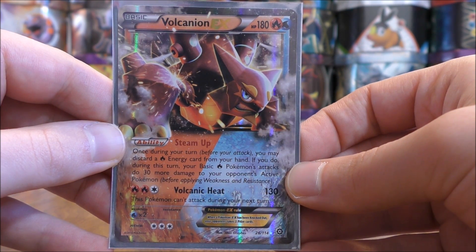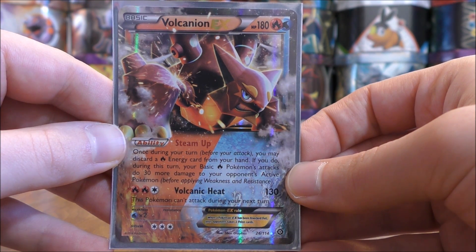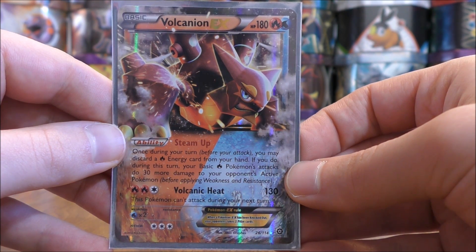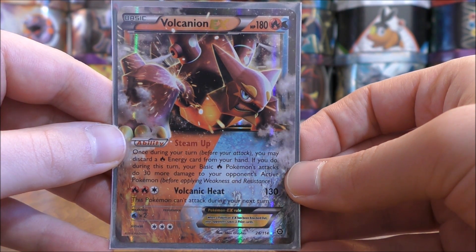Volcanic Heat does 130 damage for three energy cards, which isn't bad. However, this Pokemon can't attack during your next turn. That is the main reason I have a lot of Float Stone and Guzma in this deck — so you can reset Volcanic Heat and attack every single turn.